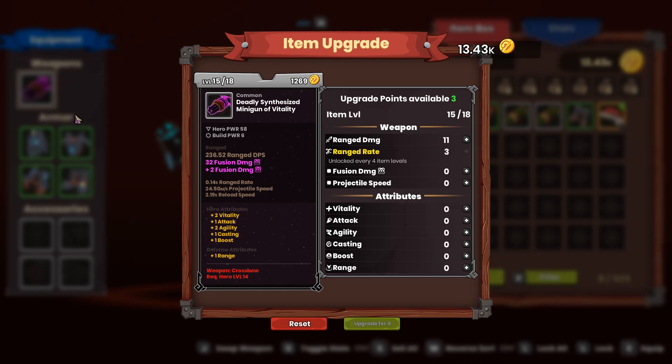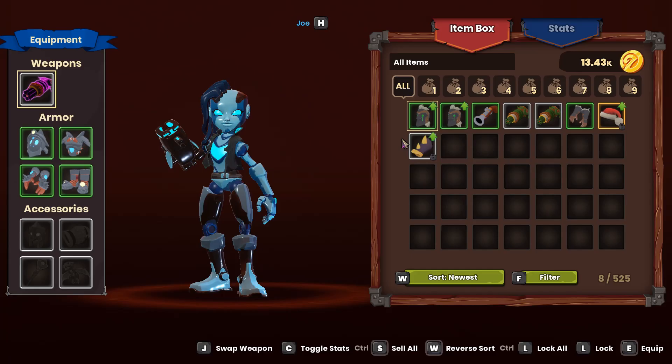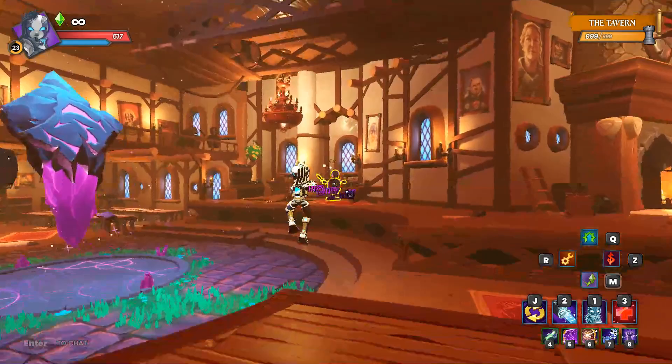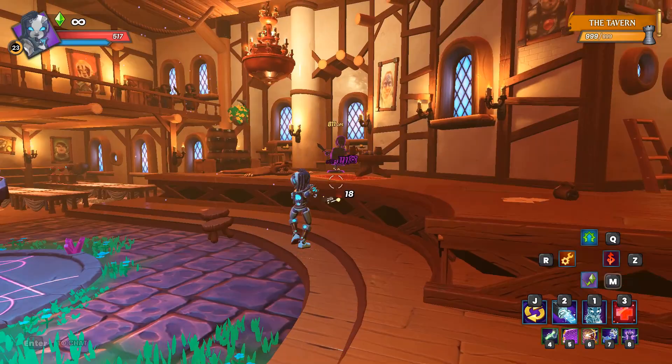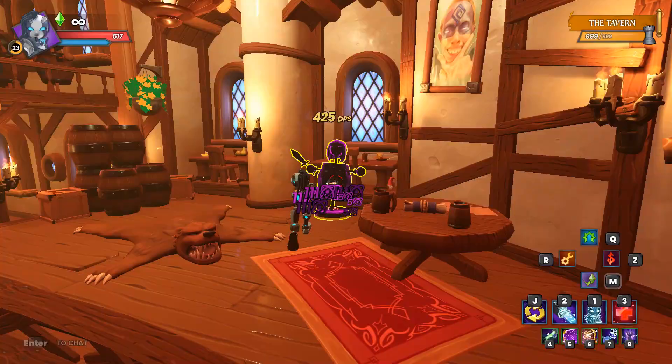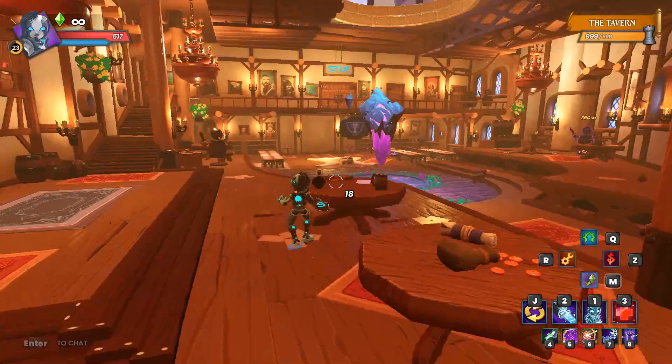I had enough gold to go 15 of 18 upgrades into it, so I did make it a little bit stronger. When you're upgrading this you just go full range damage, and every time you get the opportunity put a point into rate to get down to the fire rate cap. It is a fusion weapon, but this particular weapon is best upgraded into range damage, and then that range damage gets converted automatically into fusion damage. Put all your points into range damage so you get the attack stat as a scaler - I've got four attack so we get a little baby scaler.